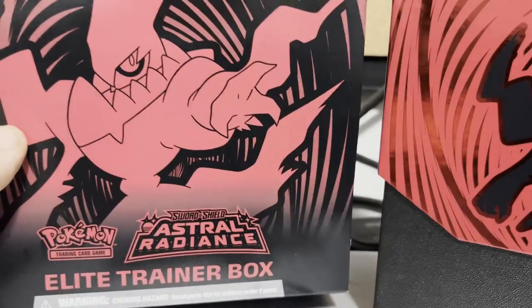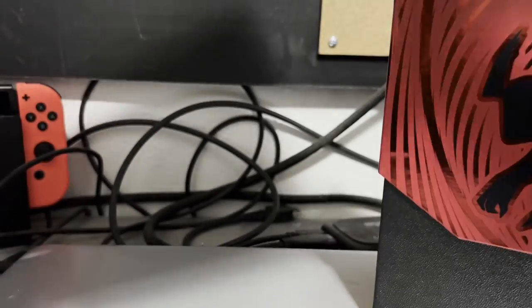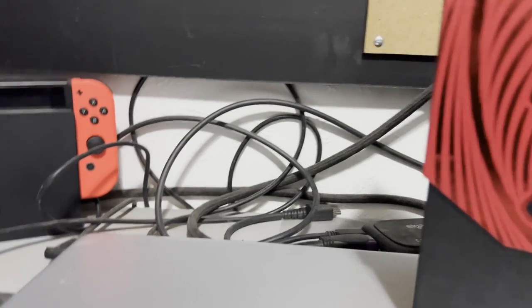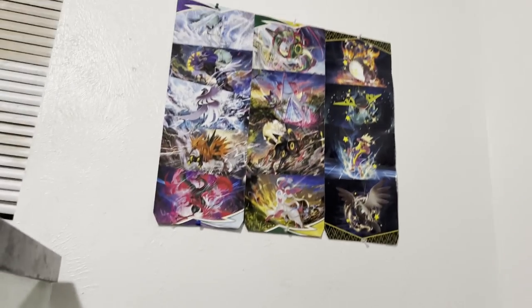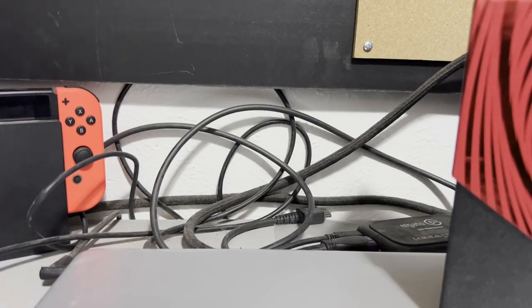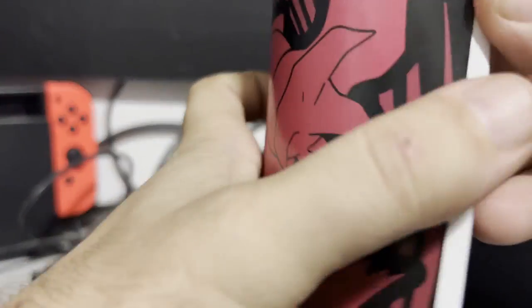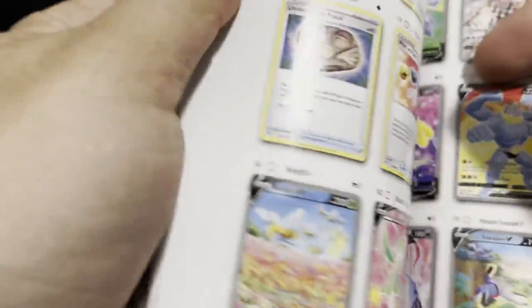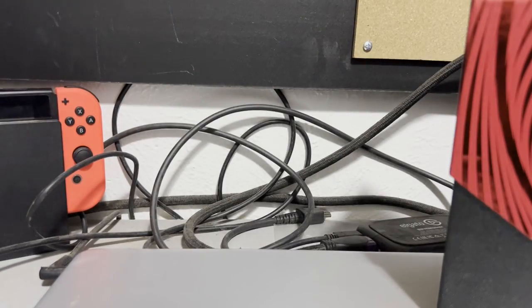So you get this nice fancy player's guide and we'll take a look at that in a second. You get this cool artwork in the center here — we will definitely look at that in a little bit. Inside this cool book it kind of gives you how to play, teaches you some of the basics, and it gives you pretty much a master list of the cards in the back. That's very nice — hang on to it.